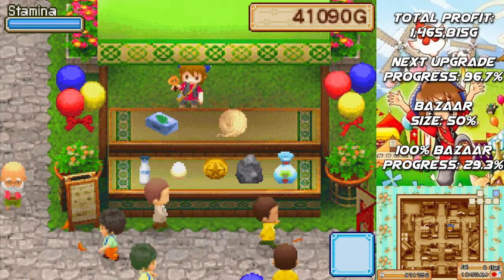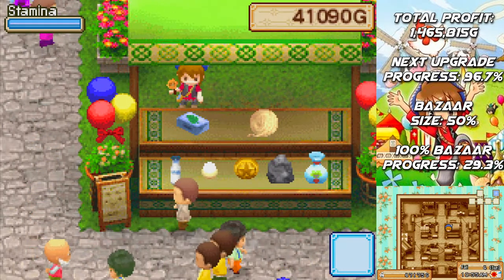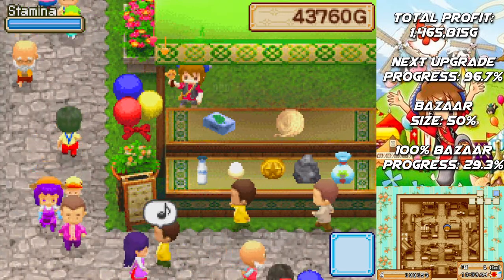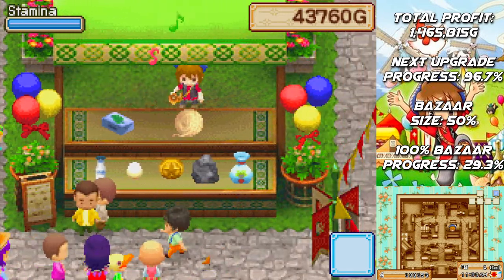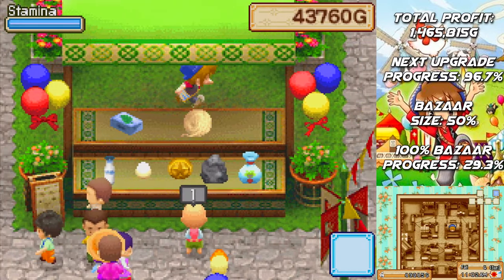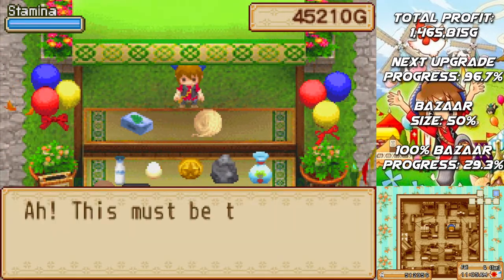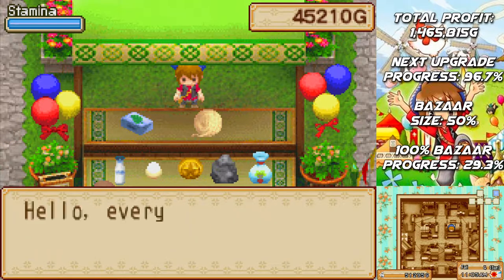Scrap metal. Radish seeds. Oh, we already got to the point where we're upgrading the bazaar!